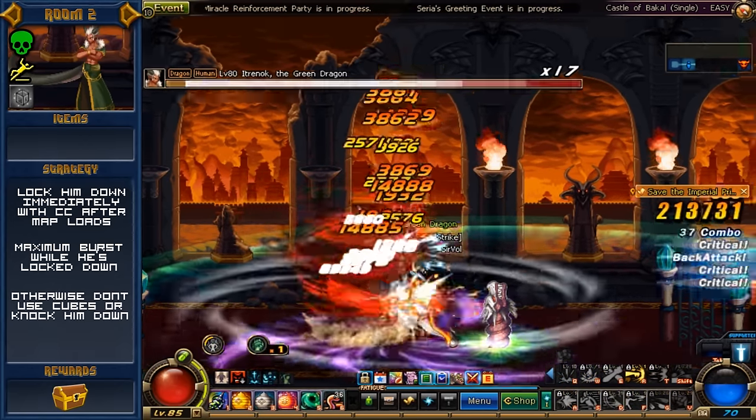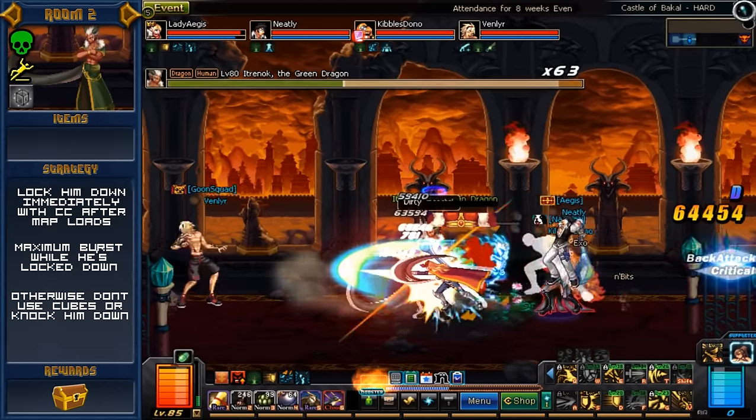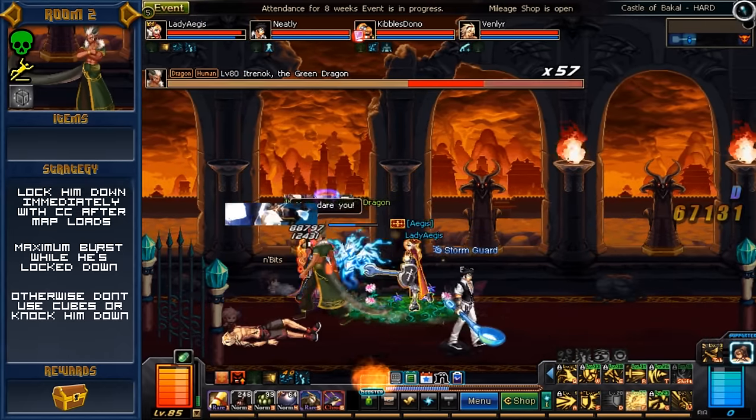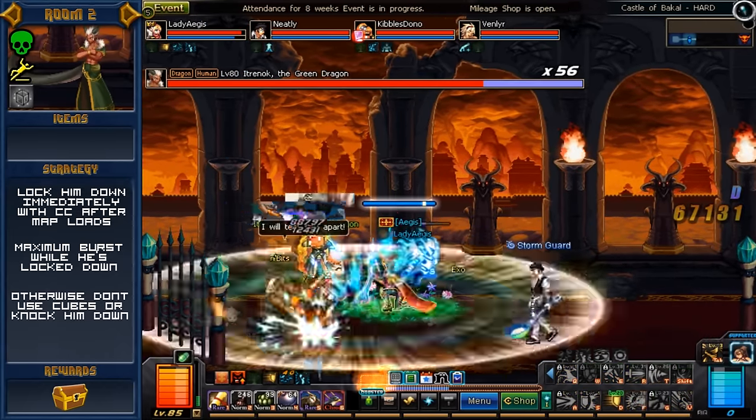On top of this, the boss also has a new kind of reaction that responds to knockdown. Knocking this boss down will grant him invincibility frames for about a second — you aren't able to hit him while he's knocked down, and even a short while after he gets back up. So avoid using knockdown skills. Lastly, this boss also has a reaction to being knocked up. If he's in a juggle state, he will immediately transform into a dragon and fly into the sky, dropping random debris on party members. Just keep him standing on his feet.